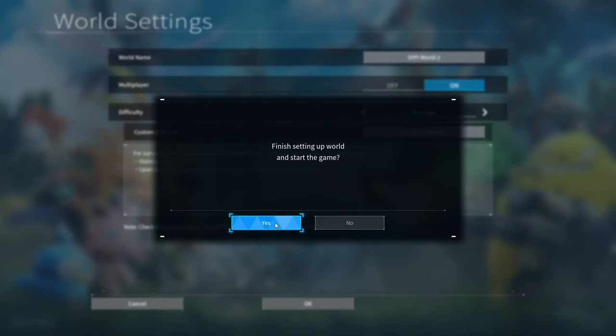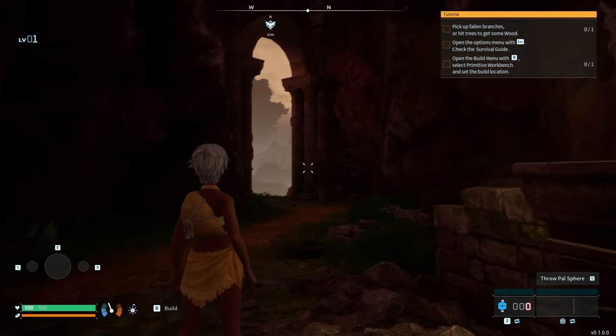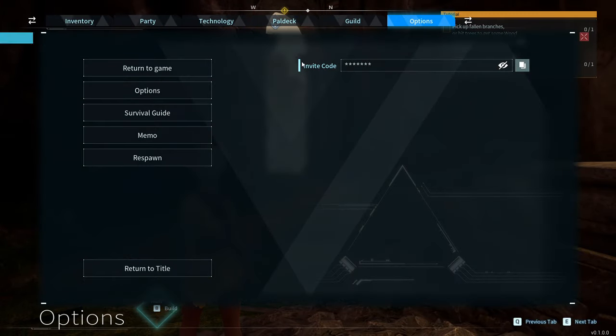Hit OK and confirm. Now you can choose your character — once you're happy with it, hit Start Game. After the intro, when you're in the cave, hit Escape and there it is: the invite code on the right side. You don't see it yet because you have to click the eye icon to reveal it.